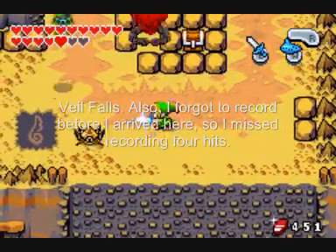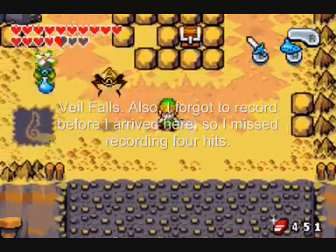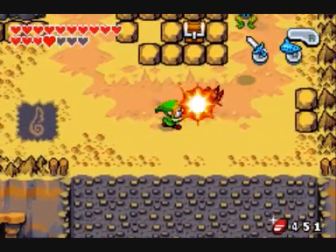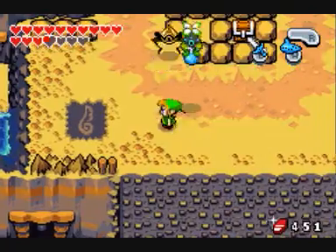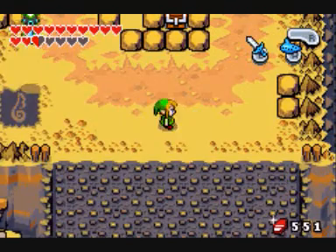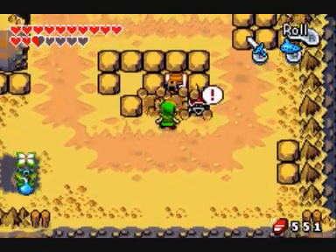And over here we are fighting one of the golden piñata monsters — sped up, of course, because it takes a bit to hack this thing down, especially with all the jumping. And he drops a hundred rupees.